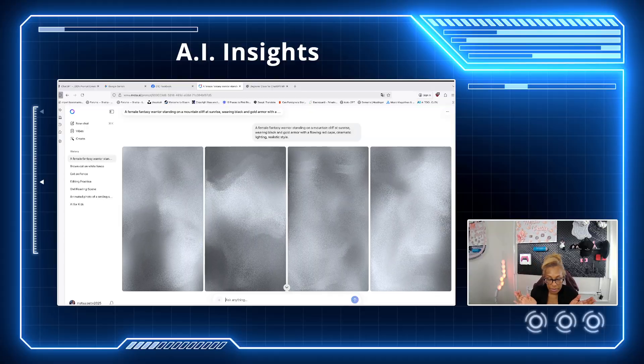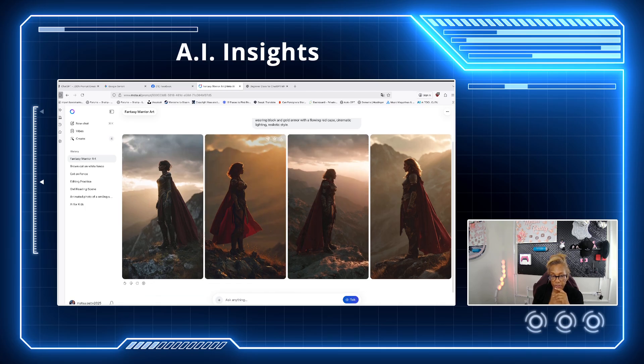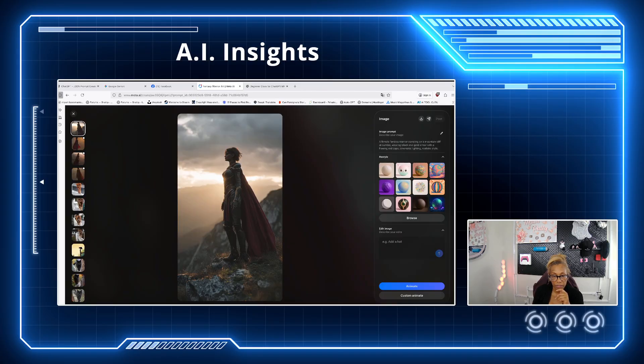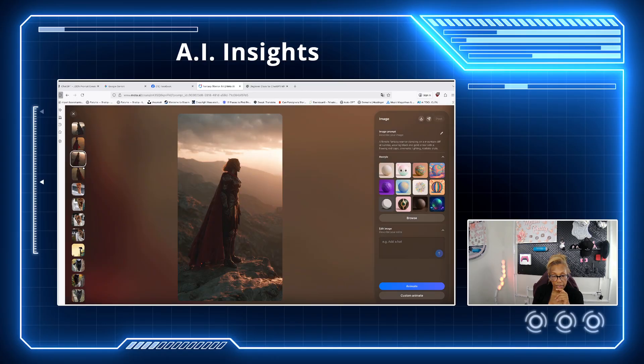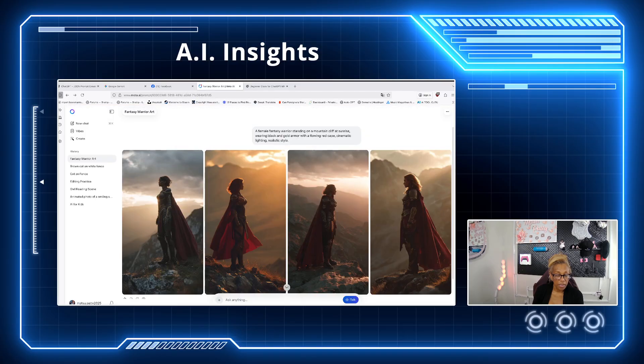In a couple of minutes or seconds, depending on how busy Meta AI is, you'll get four different results — which came out pretty well. We have a female fantasy warrior on a cliff with the red cape. Clicking through: the first is not bad, the second has different lighting, the third shows her standing straight, and the fourth is a close-up with beautiful color and mood.